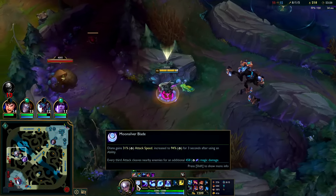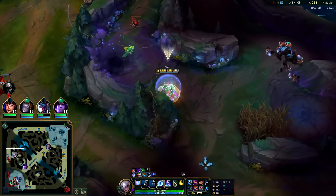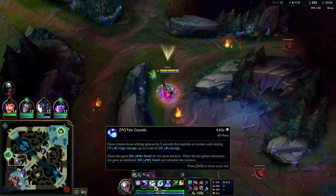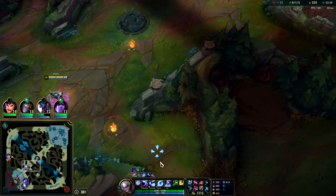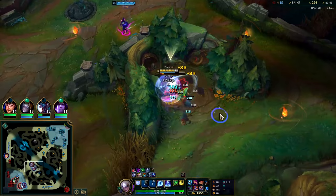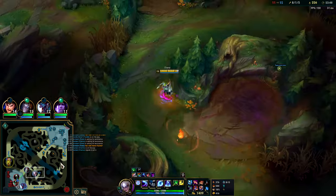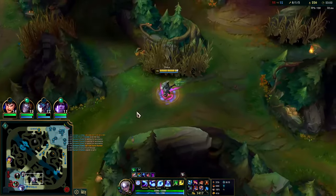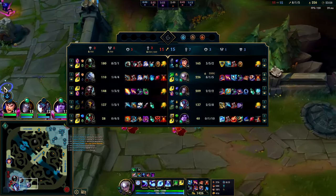Late smite on my part. We're at 600 AP. Every third auto does an additional 458 magic damage. Q is doing 624, W is doing up to 525 and shielding for 600 — technically a bigger shield than it is damage. E does 454 and does more damage than I thought; it's not even maxed yet.